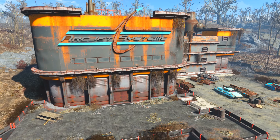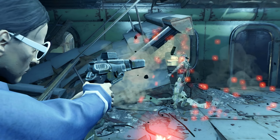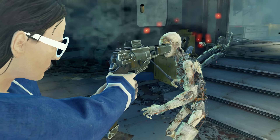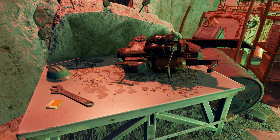The next stage is to head to the building Arc Jet Systems, which can be found to the north-west of Diamond City. And be warned, come prepared for a very tough fight, as there is quite literally a legion of synths inside this building. Inside the Rocket Control Room, we will find the table with the Junk Jet on it.